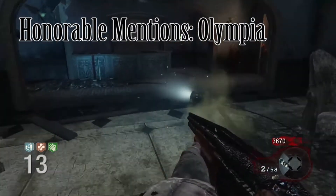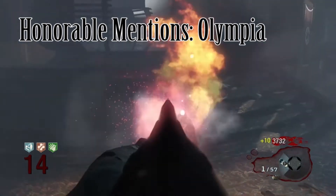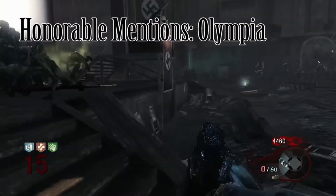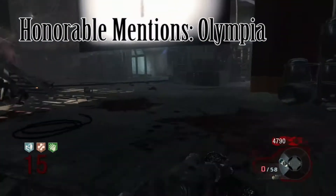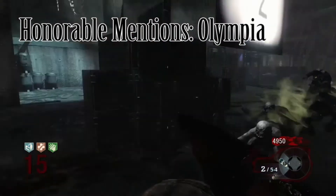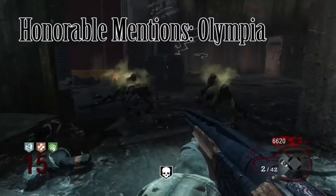Before we get to number 1, here are a few honourable mentions. First is the Olympia. Some people might be shocked it's only an honourable mention, but the non-pack-a-punched form is pretty bad — it's fun to use but not effective. However, when pack-a-punched it becomes fairly good, dealing great damage and shooting out an absolute fireball, literally like something coming out of a dragon.